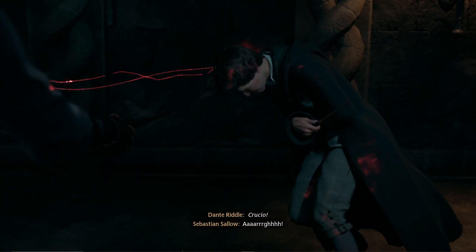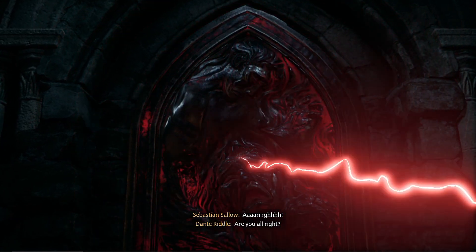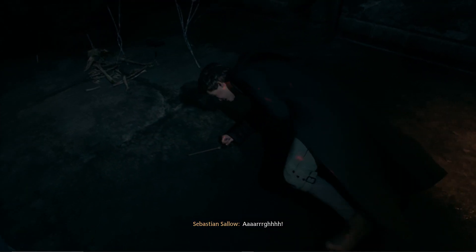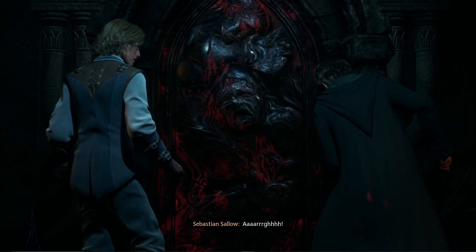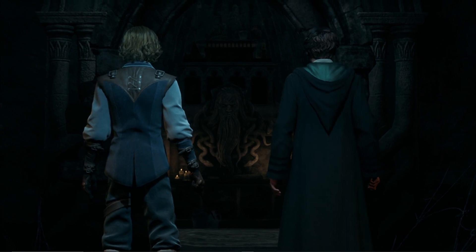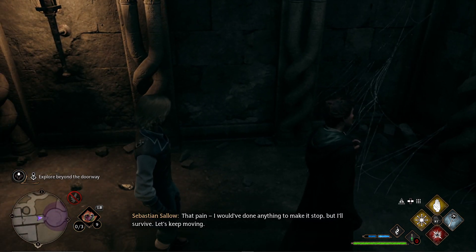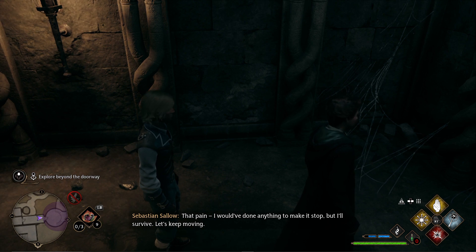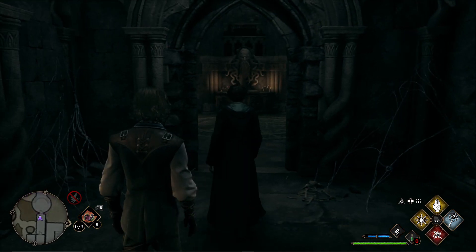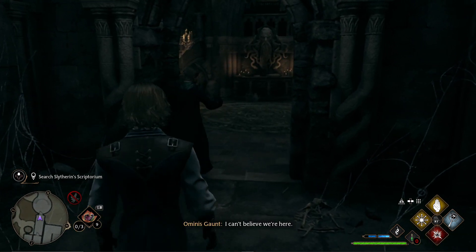Crucio! There's a light — help me! That was wicked. Are you all right? That pain — I would have done anything to make it stop. But I'll survive. Let's keep moving. Good man, Sebastian. We made it — we found Salazar Slytherin's Scriptorium! I can't believe we're here.